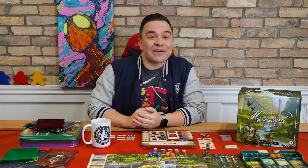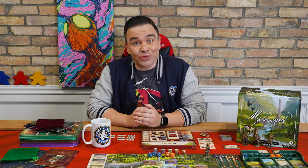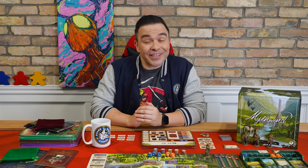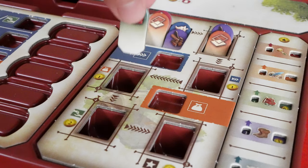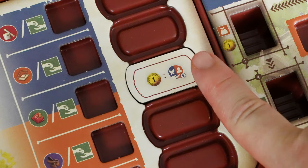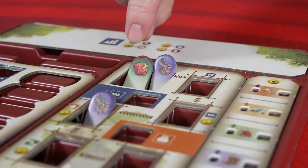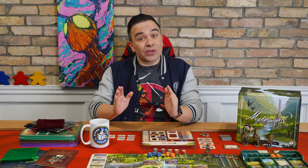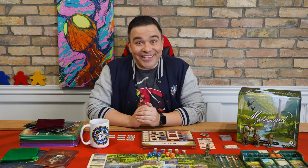The start of the daytime phase begins with the crafter performing a town action as described in the core rules video. Once that's done, they'll move on to performing their specific character action. In the case of the crafter, this involves restocking or selling materials, followed by resolving a skill. Once that's done, they'll move on to gathering and refining materials. Since the first thing the crafter does is restock or sell, let's go over that.